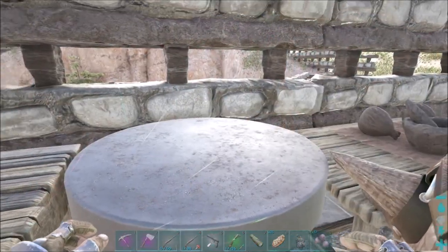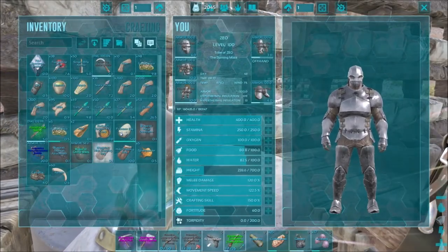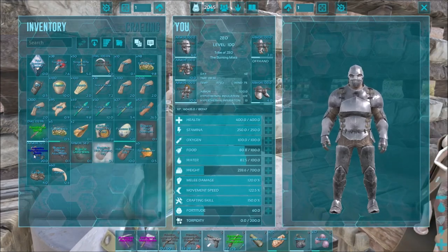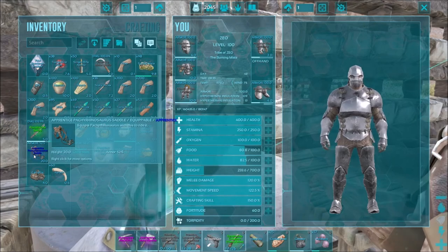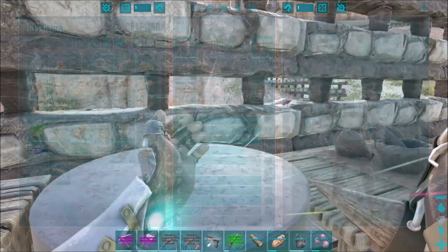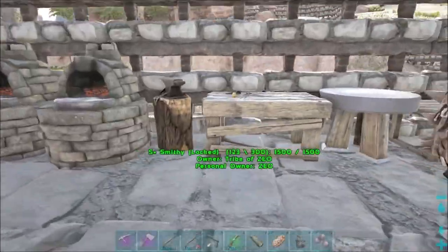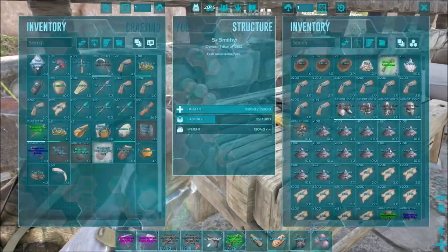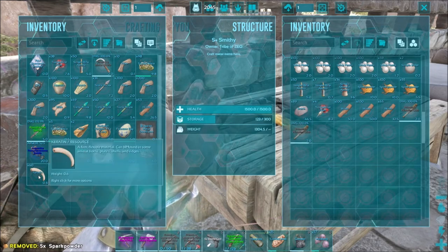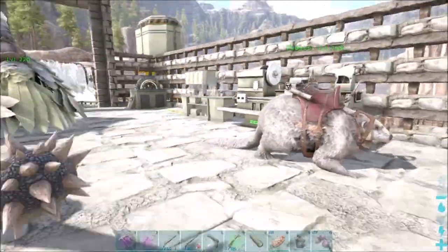We do have some cementing paste. And I was also flying around exploring the island a little more. I found some blueprints — nothing good. I've got a silencer and an apprentice saddle that I can put on a Pachy rhino, but I don't have one of those. Nothing really that good at all. Let's throw stuff in here. Do I have spark powder? Yeah, there's some spark powder. There's some chitin, we'll just throw it in there. And I need to put the egg up — I'll do that in a second.